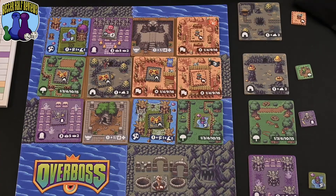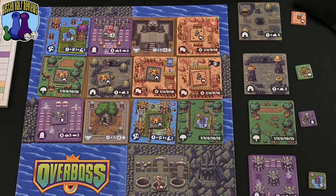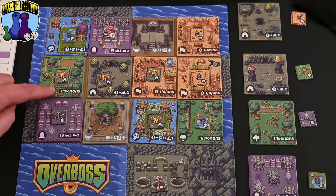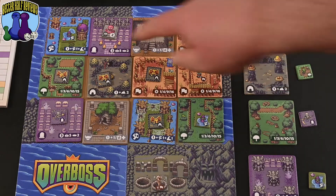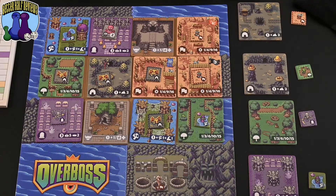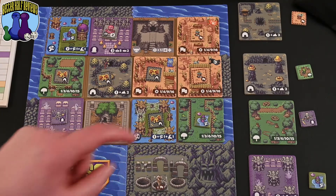The different terrain tiles have different scoring conditions. For example, the graveyard gives five points to the player with the most graveyards on their board, and two points to the player with the second most. The forest locations give more points the more you have — so two forests would get you three points. For the swamp, it has a base point of one, but you get an additional point if it's connected to another swamp and another if it's connected to water. So a swamp connected only to water would be two points instead of the total possible three. A swamp not connected to water or another swamp gets just the base point of one.